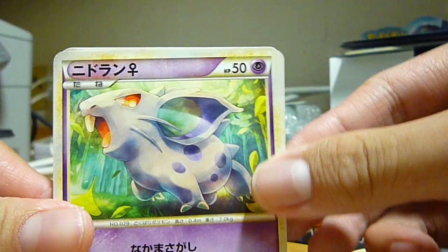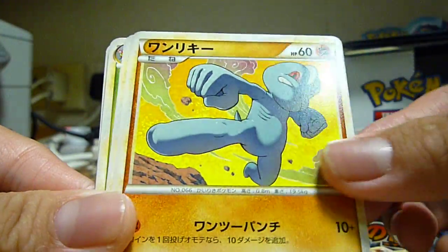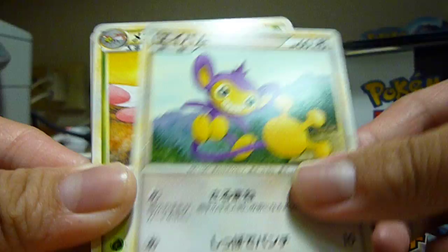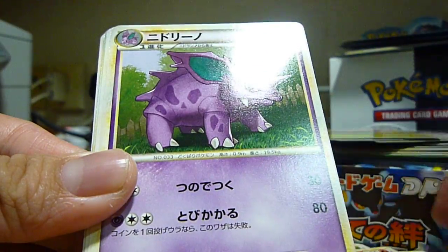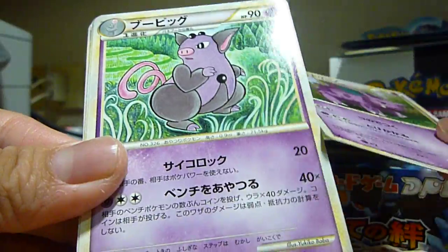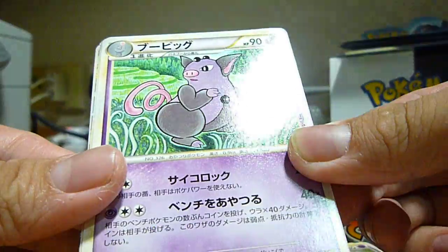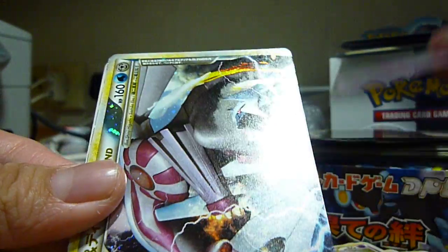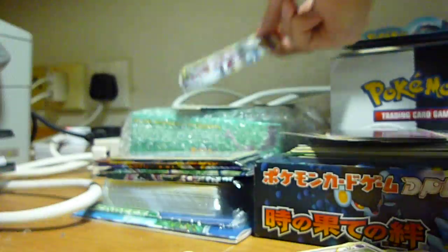Third pack — we have a Nidoran, a Crocnaw, Machamp, Aipom, Yanmega, a Magby, Nidoran, Nidorino, a Pidgeot Reverse, and a Rare — I forgot the name. And then another Legend Card — oh my god, the Ho-Oh and Pidgeot. So that's awesome pulls.